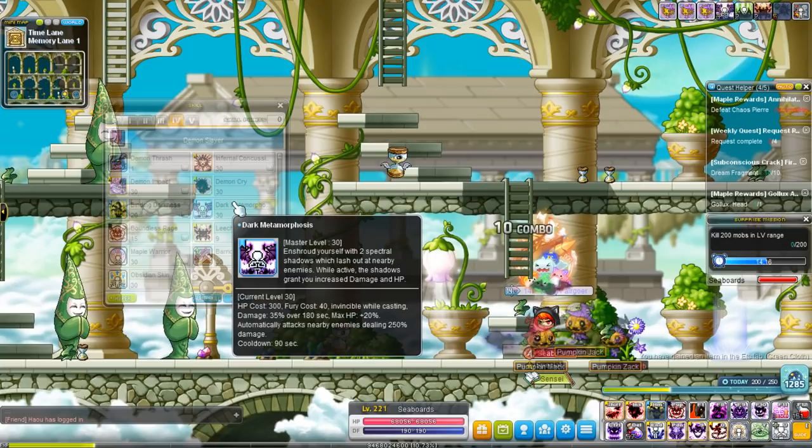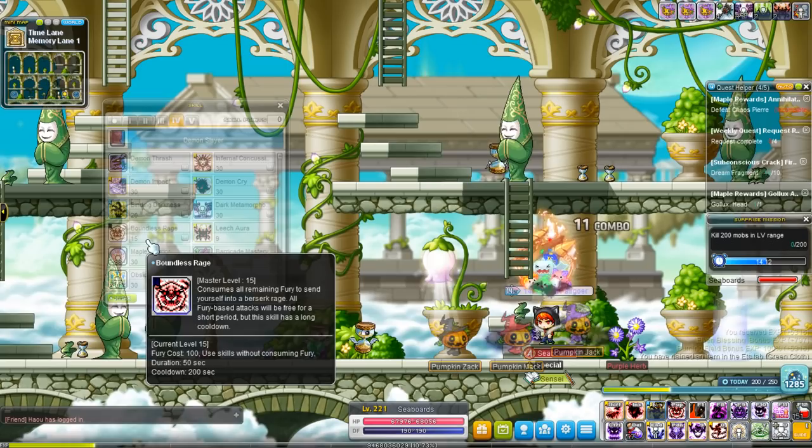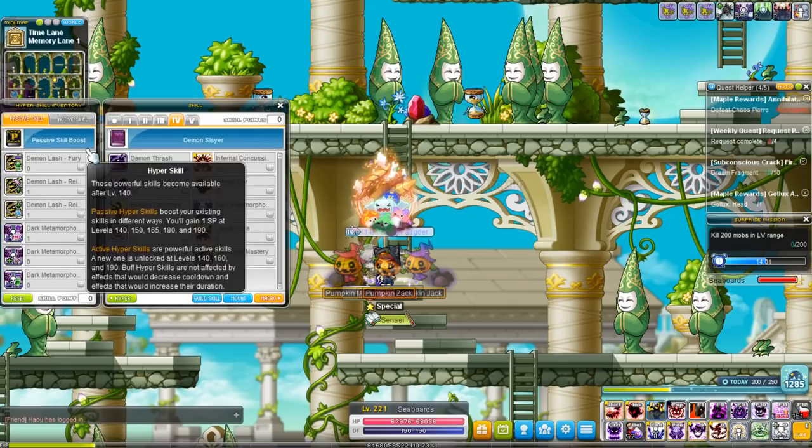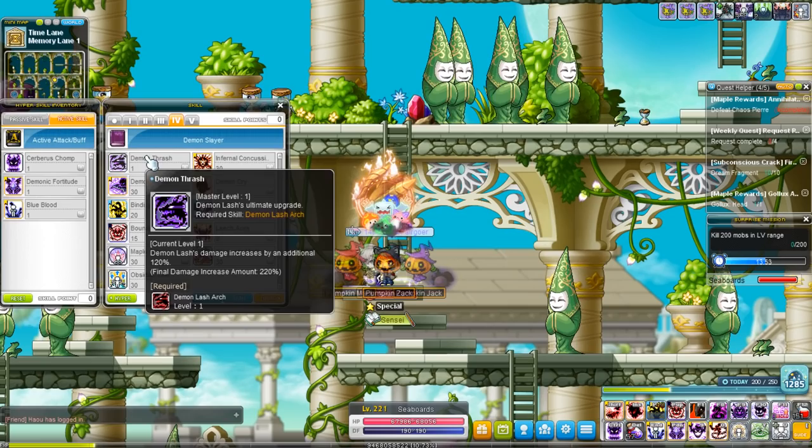There's a special component with Dark Metamorphosis I want to talk about in a bit. Boundless Rage is another ability that costs 100 Fury — the most out of any ability in the game — but it gives you infinite Fury for a short period of time. It also gives you a lower cooldown on Demon Cry, which is 7 seconds, and I believe it also applies to one of your hyper skills.